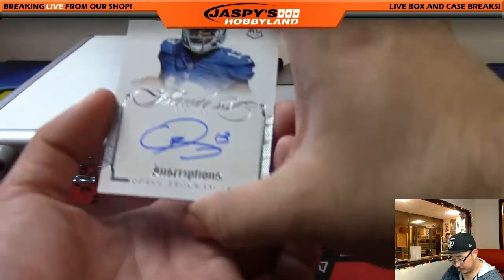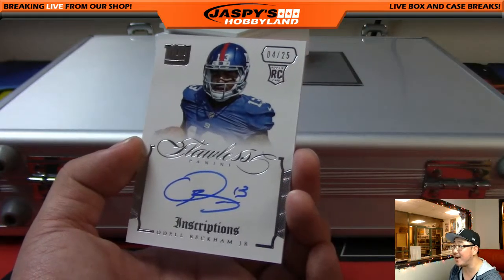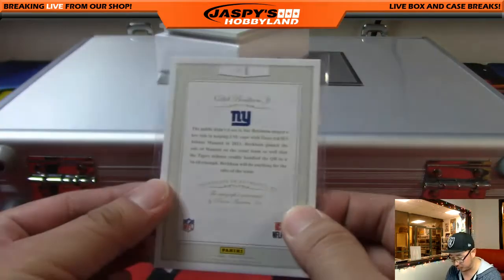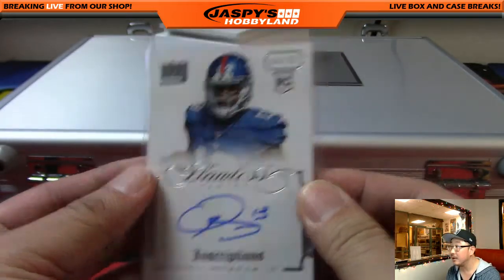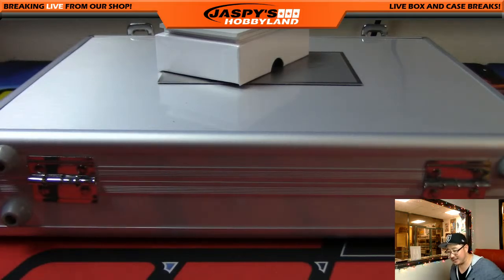A few more to go in the box. Rookie — Odell Beckham Jr., 4 out of 25, right on the card. Odell Beckham Jr. — that's what we were looking for in this 2014 set. Very, very cool. Who's got the ODB? Odell Beckham Jr. — Joe Kroll with the rookie autograph. Odell Beckham Jr., congrats man, that's a nice one.